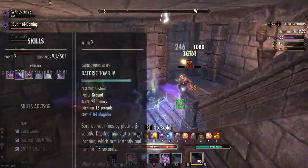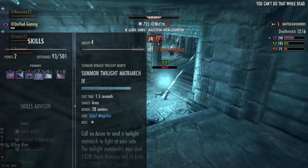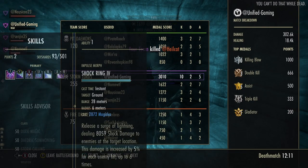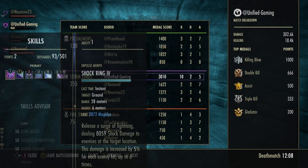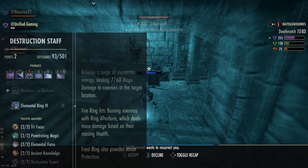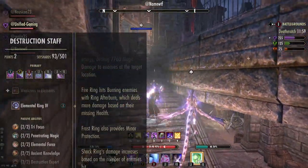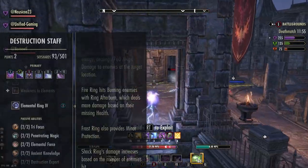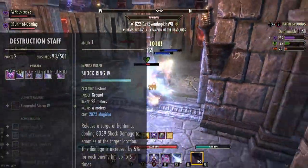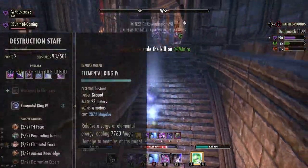Skill-wise on the front bar it's Shock Ring, Daijic Tomb, Haunting Curse, Twilight, Endless Fury, and Suppression Field. Shock Ring is your AOE spammable. I've tried the fire staff version — I know some people ask about the inferno staff for the bonus execute — but honestly the damage difference is not worth it. The shock version lets you heavy attack more easily and scales with more people in the area for bonus damage, so you benefit more from it.